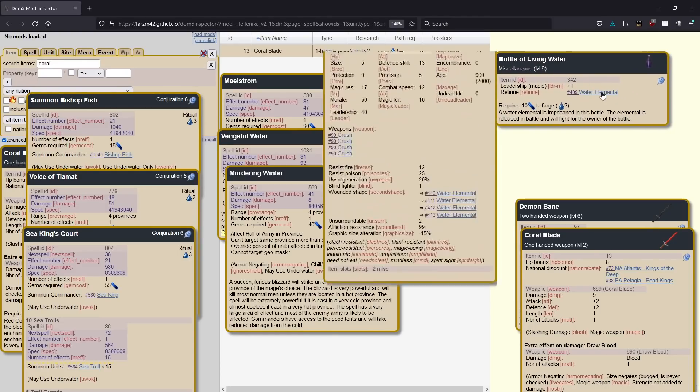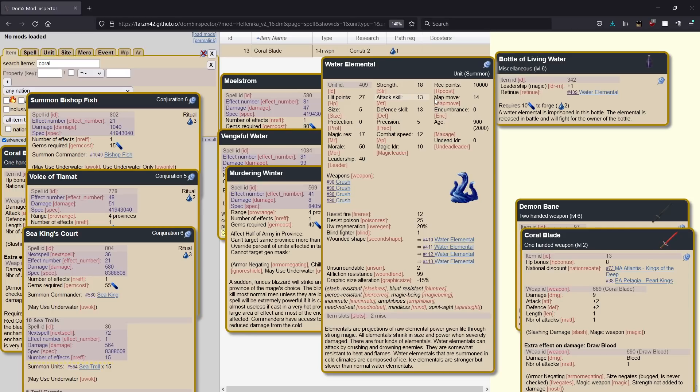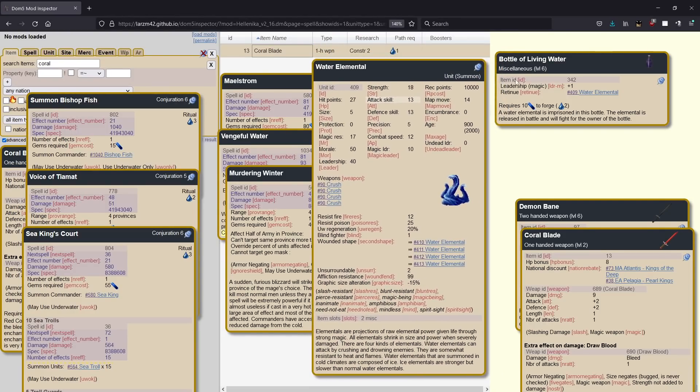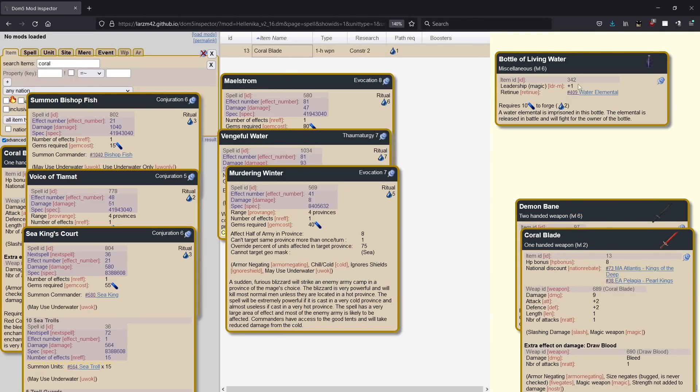Bottle of living water — this is also pretty good, a bit more luxurious. Usually you'll see it mostly on assassins, but it's really good regardless. You're basically going to be getting a big water elemental essentially for free every combat — well, you've paid up front. If it dies, doesn't matter, you get another one next fight. It's a size five; it used to be a size six but they nerfed it because it was too strong. These guys are good at dealing with thugs and a bunch of other things because they have armor-piercing attacks. It's a good item.